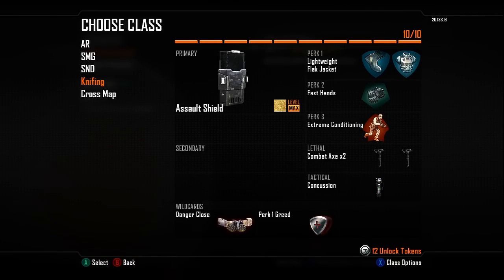This is the class I use to get the gold Assault Shield. As you can see: Lightweight so I can chase people down and beat them to the floor; Flak Jacket so grenades thrown behind me don't kill me; Fast Hands so I can throw those Combat Axes super fast; Extreme Conditioning to chase people down. Two Combat Axes because they're awesome, then Concussion as the Tactical Grenade just to slow people down. Perk One Greed as well.